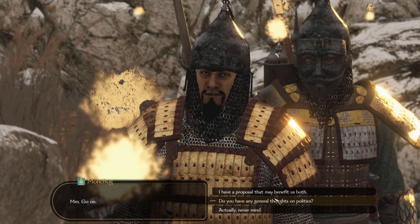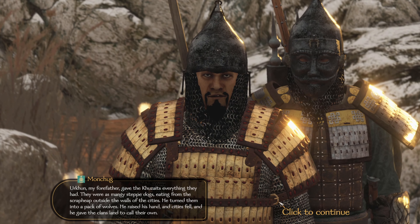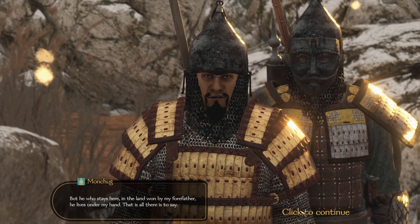Manchug greets me and I ask about his thoughts on politics. He says Urku, his forefather, gave the Kuzates everything — turned them from mangy steppe dogs into a pack of wolves. He declares: any chieftain who doesn't want him as Khan can abandon his lands and flee back to the great grass. But whoever stays lives under his hand — that is all there is to say.